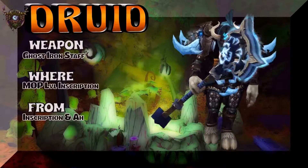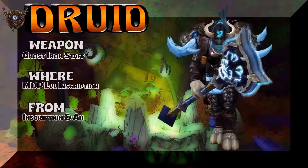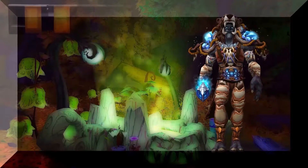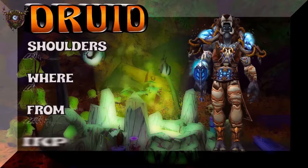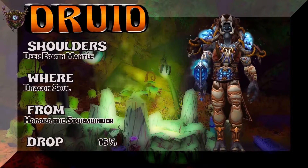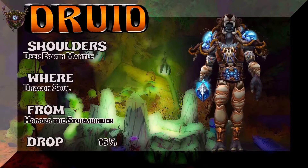The helm is the Wild Gladiator's helm — WoD PVP vendor, Marks of Honor. If you hoard, go Warmongering. The weapon is the Ghost Iron Staff — MoP level, Inscription, Auction House. Going back to that white, brown, and blue look — but two completely different sets.